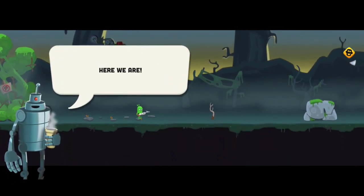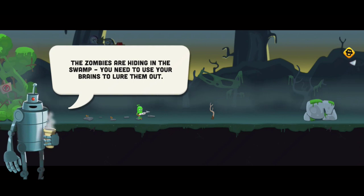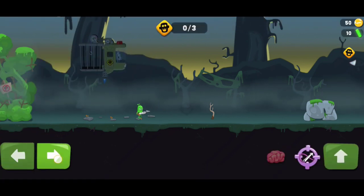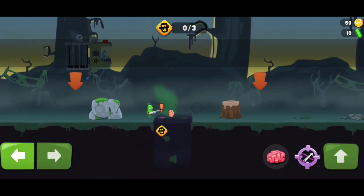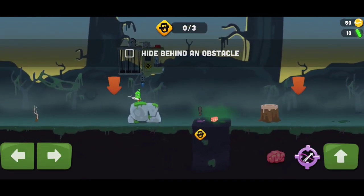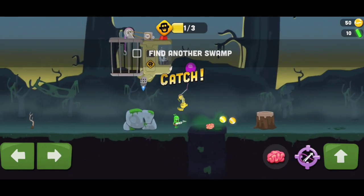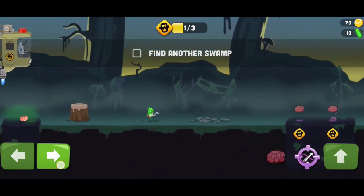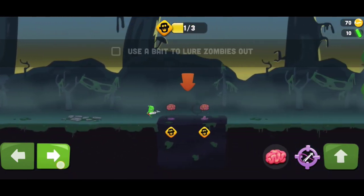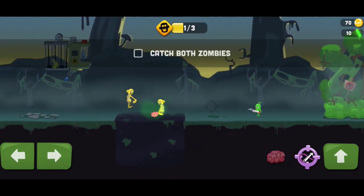Here we are. The zombies are hiding in the swamp — you need to use your brains to lure them out. Find a swamp with a zombie in it. Throw a bait next to the swamp. Hide behind an obstacle. Catch the zombie. Find another swamp. Use a bait to lure zombies out. Move away from the zombies. Catch both zombies.